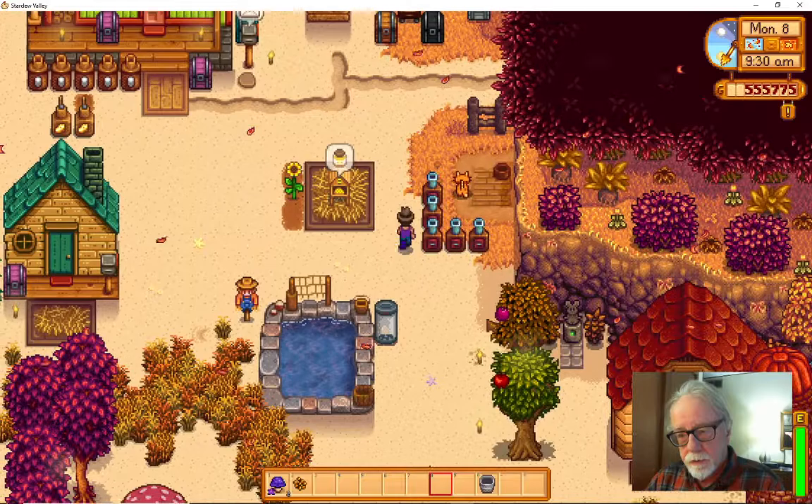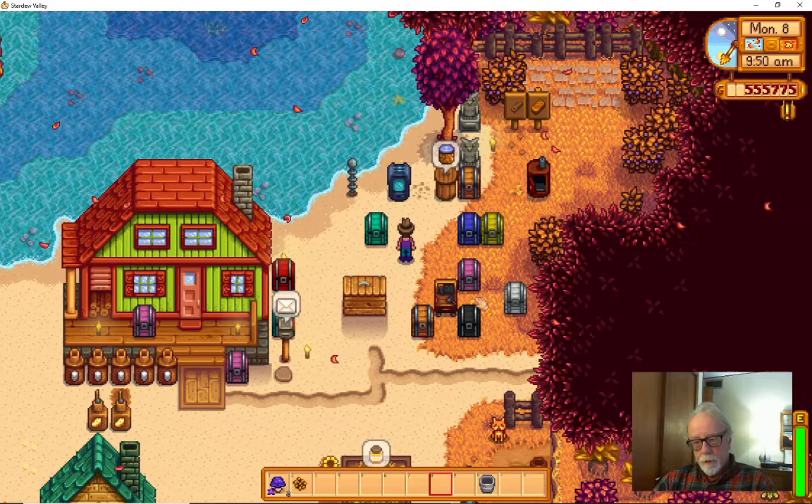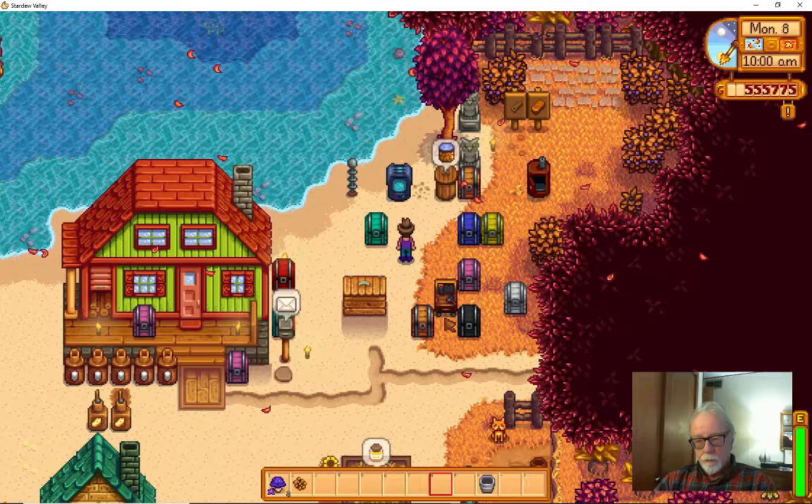What could be better? Let's say hi to the cat. This is where I keep all my stuff. I've got a workbench so I don't have to look in each barrel to figure out what my ingredients are — the workbench pulls them all in anyway. I'll give you a call.